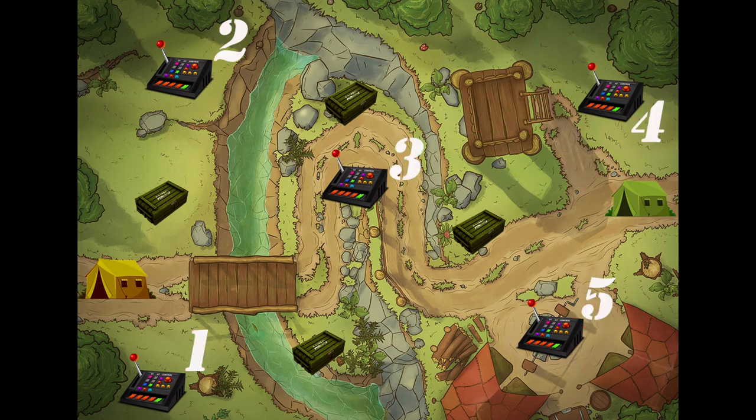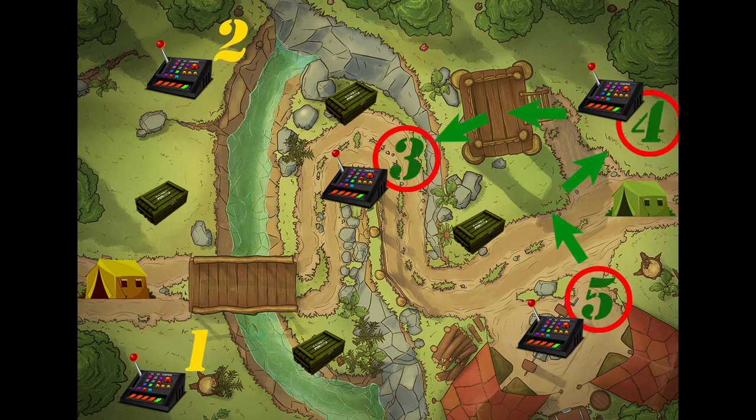Consider a simple example. The green side at 10:27 controls the relays number five, four, and three. At 10:30 they should receive points for these relays — in total, three points.